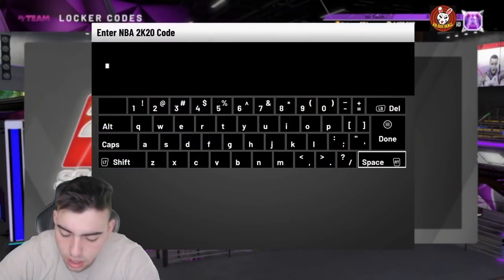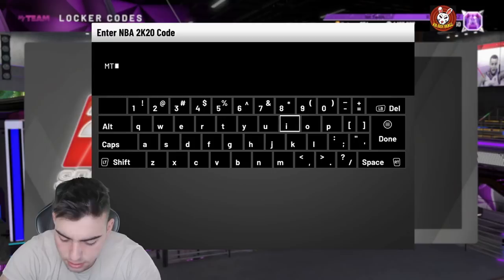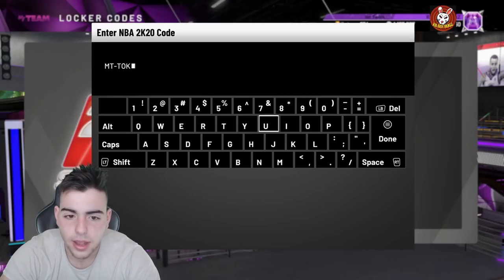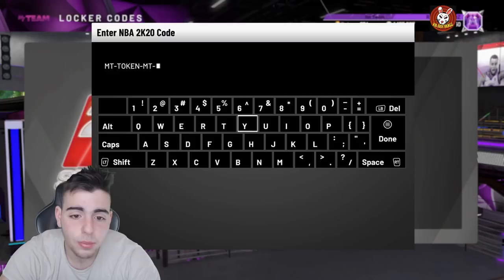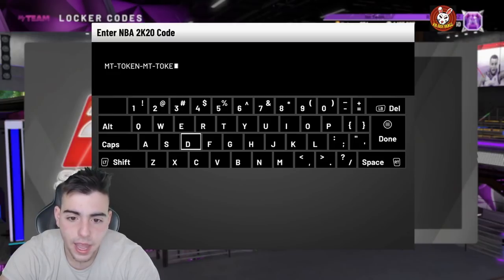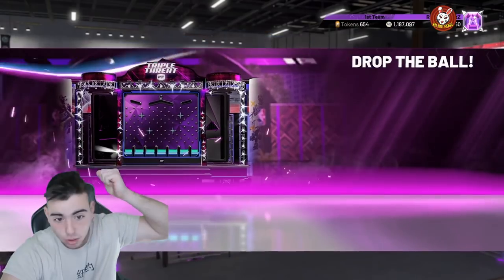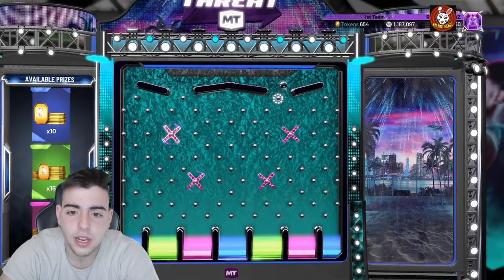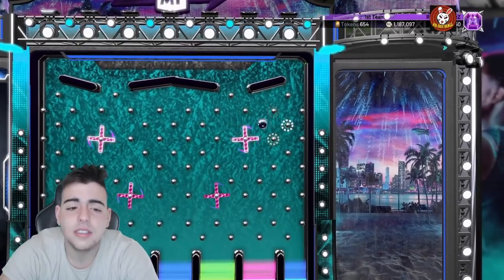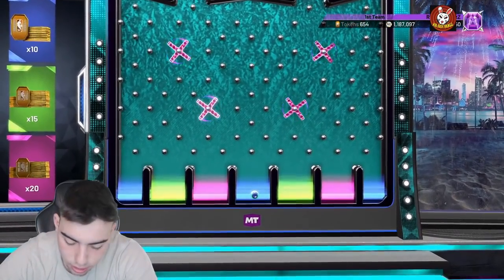The first one is gonna be a token locker code that was listed not too long ago. It is MT token — MT dash token dash MT token. I don't know why they have to make it so long, why can't they just make it simple. This gives you a shot at 10, 15, or 20 tokens. Here we go with the ball drop — my hair is out of whack, bro. I'm going for the pink cause that is where the 20 is. Let's hope we get it — dropping it right there. Come on, come on, come on pink! You know we're gonna get the 10 — you always get the worst one.